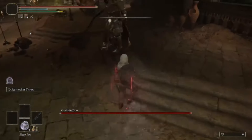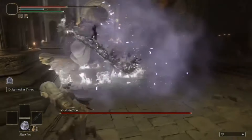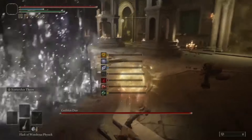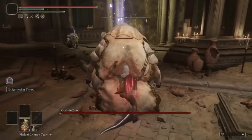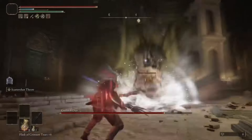Turns out the bleed buildup on the charged throws is ass. I tested it on the grail and it takes forever to apply bleed. Plan B: buff up and use the skill instead. It being so wide means the closer you are, more blades hit, getting massive damage. The difference is staggering.